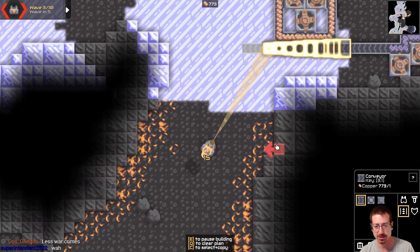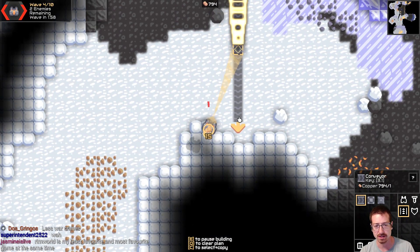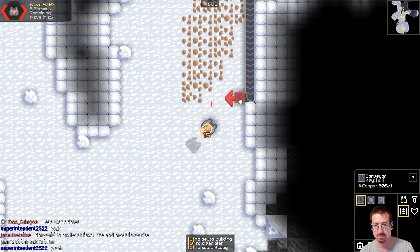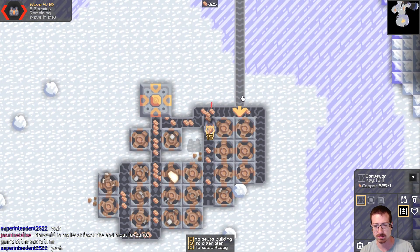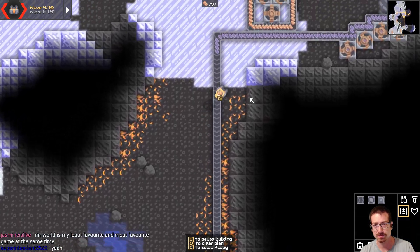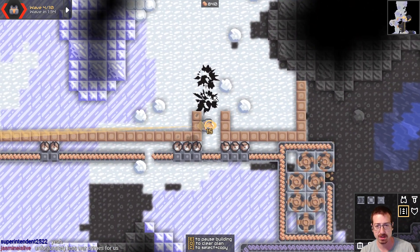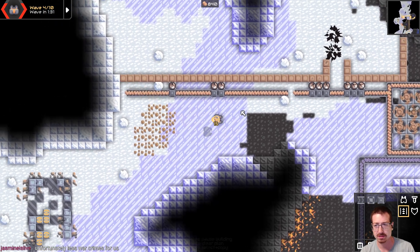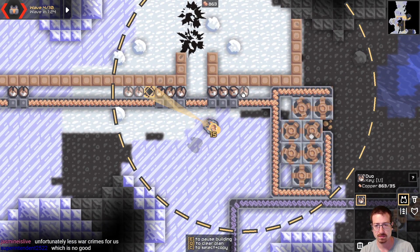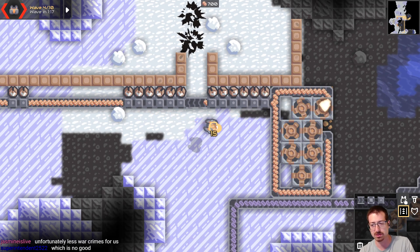Less war crimes than RimWorld — that is factual. Belts are cheap — they're only one copper each and they build almost instantly. So we don't have to worry about that. I think we held off another attack and I didn't even see it happen. We got disconnected there. It can't hurt to have more defenses, but I'm pretty sure like four turrets could hold off this entire map.